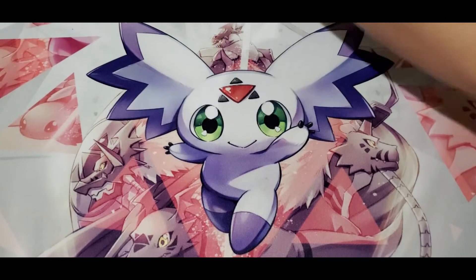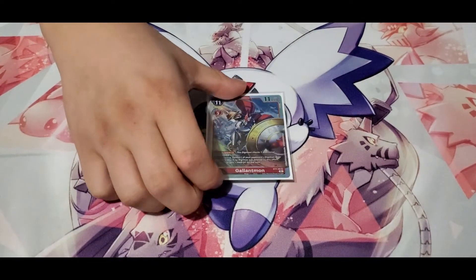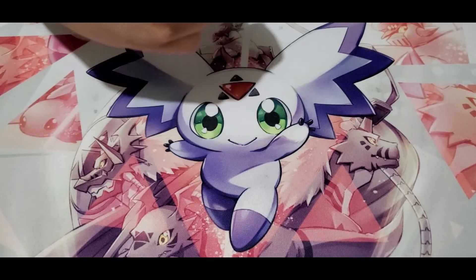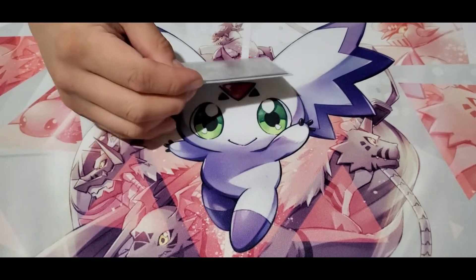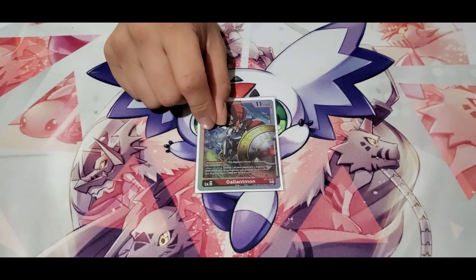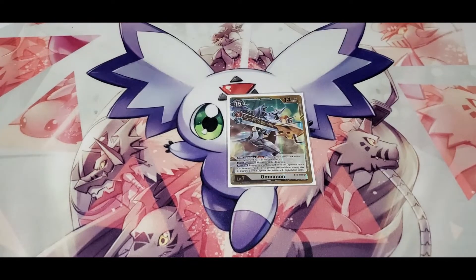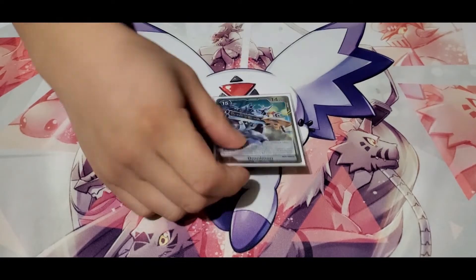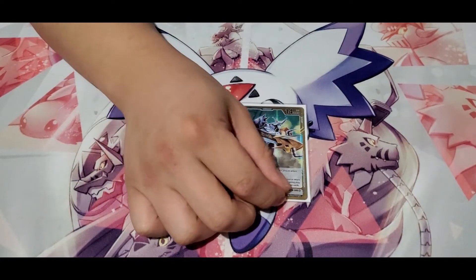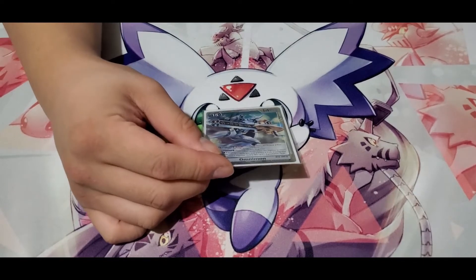For my backup mega, just one Gallantmon. It's really good because with the Savior Huck you gain 3000, so you can gain 6000 total — this guy can go out at 17k and has an extra security check. This time I'm only running one Blitz Omnimon because Jesmon can get so large and run over a lot of stuff on its own. Jesmon is just that broken — literally the best card in the deck.